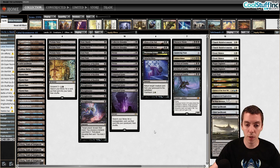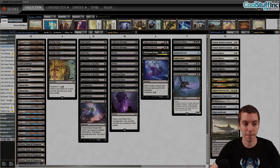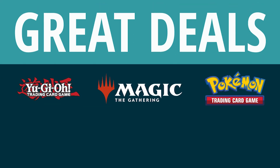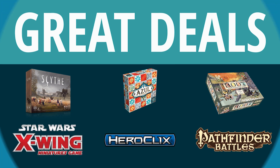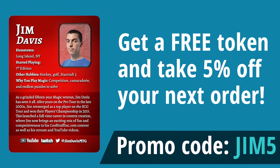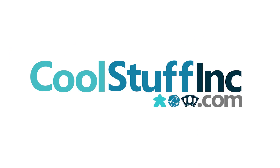All right, I'm pumped to play, but first we hear from our sponsor at CoolStuffInc.com. Cool Stuff Inc. is proud to sponsor Jim Davis. They offer great deals on card games, tabletop RPGs, board games, and more. Get a free token featuring Jim Davis and take 5% off your next order if you use the code JIM5 at checkout.